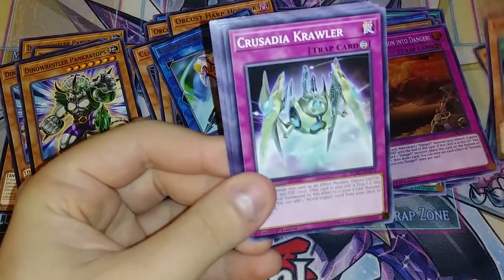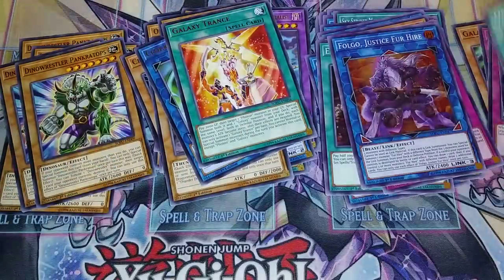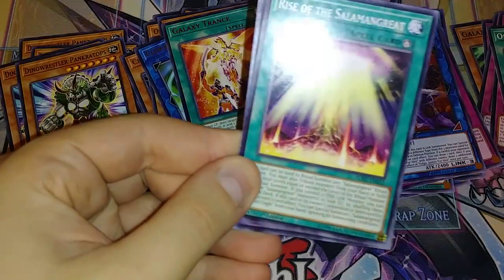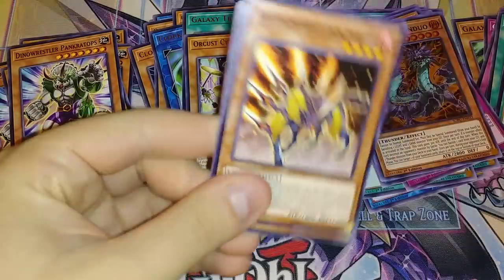Galaxy Brave, Falgo — we got another Falgo, and another Galaxy Transient thing. I'm gunning for a playset of everything, but I think with three boxes that shouldn't be too hard. Another Prankatops. Duo — oh, we got another one, yes. We're doing pretty good. I've got like 24 more packs to go. Maybe I will pull a playset.